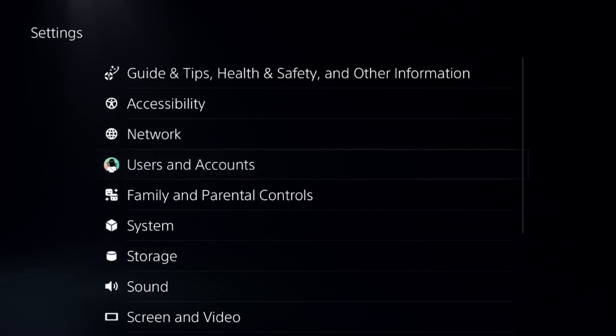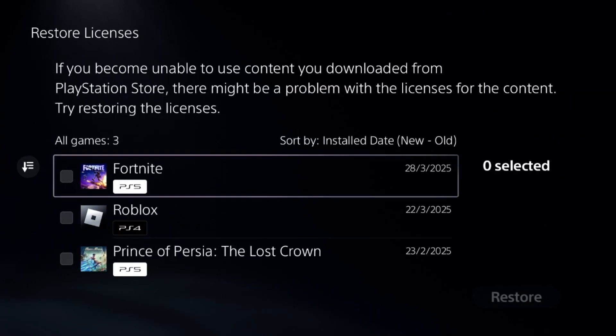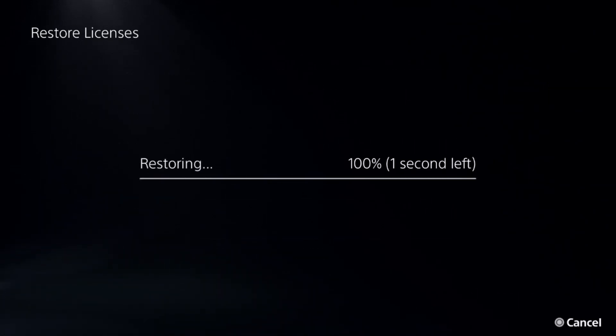Then go to users and accounts, select other options, and choose restore licenses. Check all the games and apps and select the restore option. This will take around four to five seconds to complete.